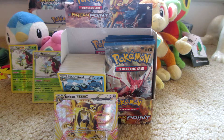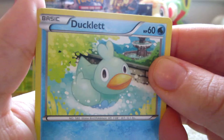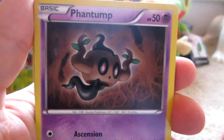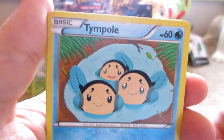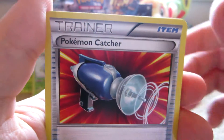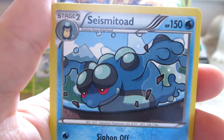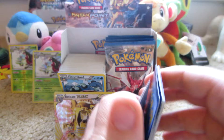Next pack — Mega Luxray on the cover. Here we have Ducklett, Esper, Phantump, Trubbish, Tympole, Bayleef — it looks pretty happy — Purugly, Pokemon Catcher, Electivire Reverse — which is an uncommon — and the rare is a Seismitoad Non-Hollow. Kill you with the energy ball.